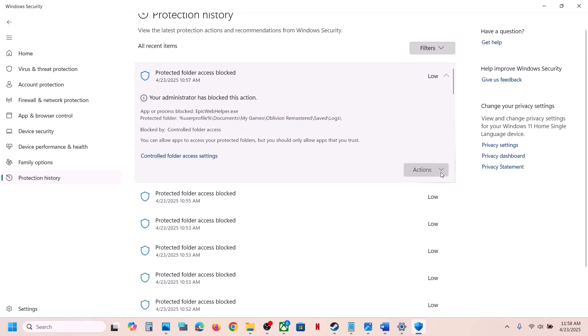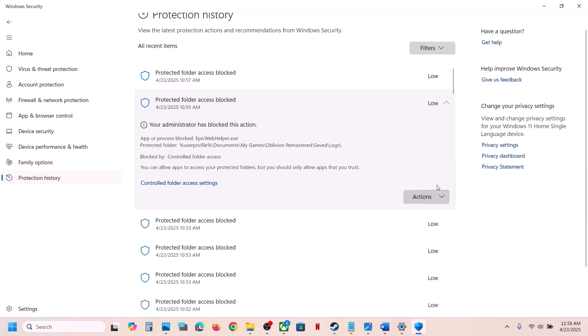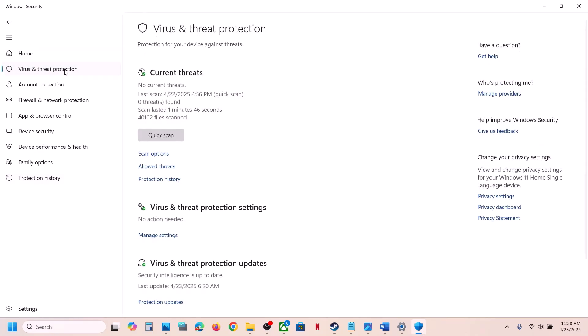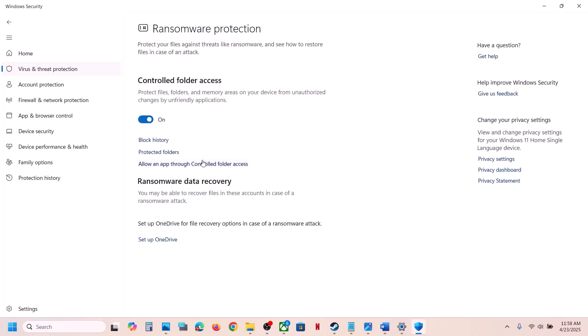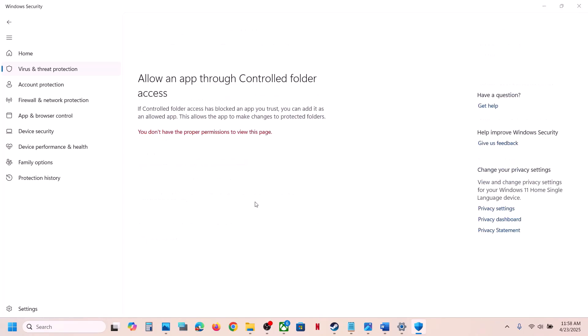Click on Actions and then click Allow on Device. Similarly, if you have a game exe file blocked, action-allow it. Then go to Virus and Threat Protection once again, scroll down to the bottom, and click on Manage Ransomware Protection.